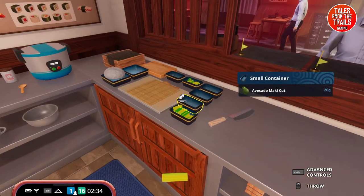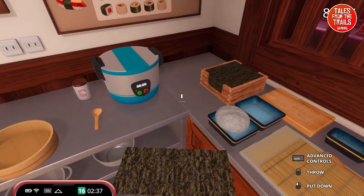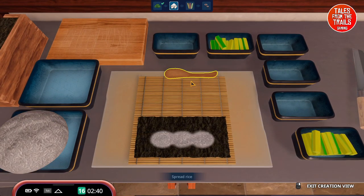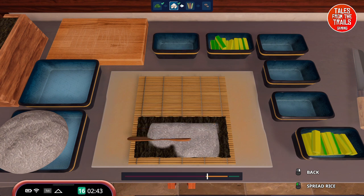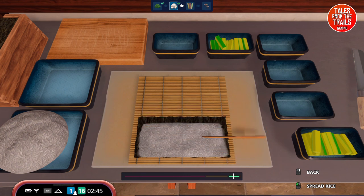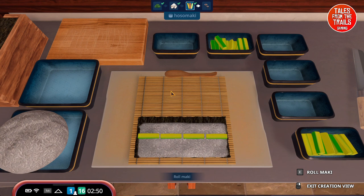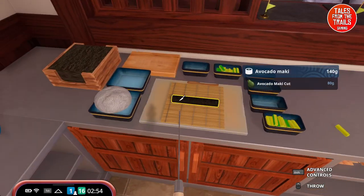Back to work - a customer wants avocado maki, absolutely fine, I don't mind doing 59 million of those! Someone dropped a piece on the floor - oh well. We grab our rice, spoon it out equally across the nori seaweed, spread it nicely, roll it up, and cut it. We've got the new recipes unlocked but we're not getting them in orders yet, probably because we don't have the fish yet - we'll need to buy some.